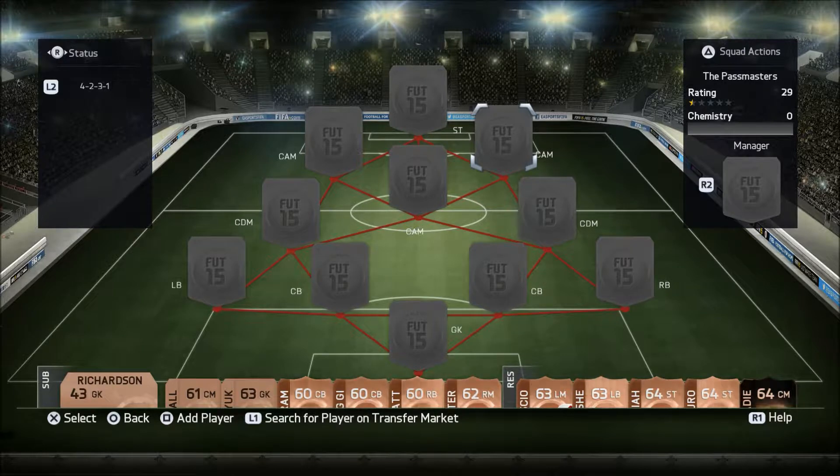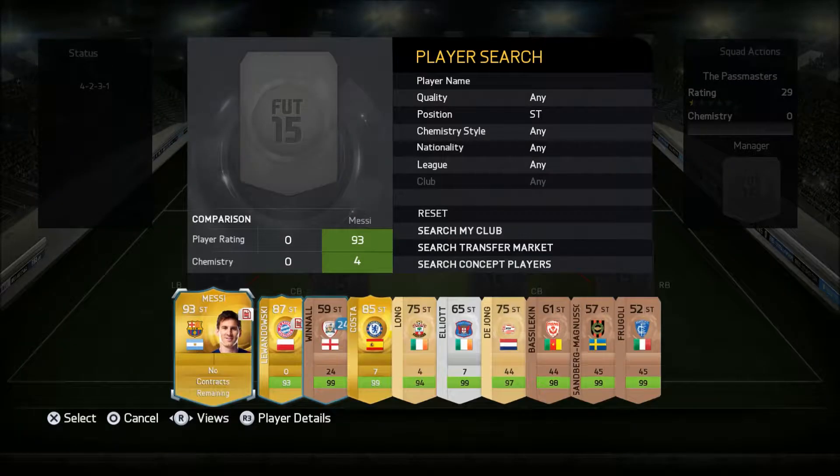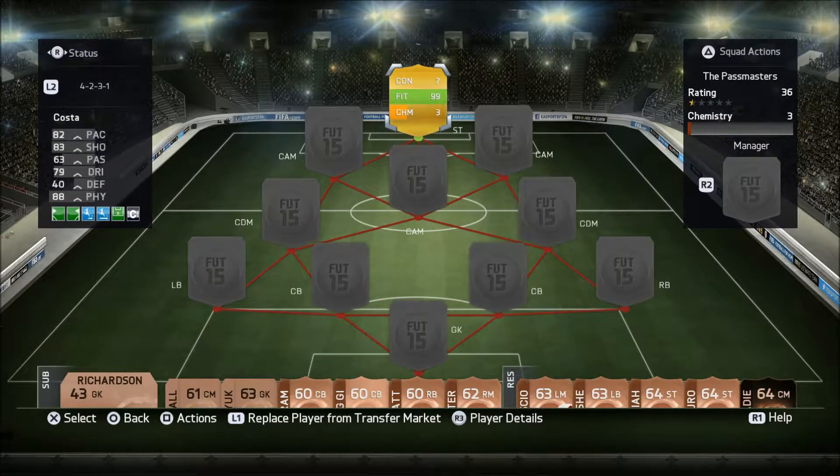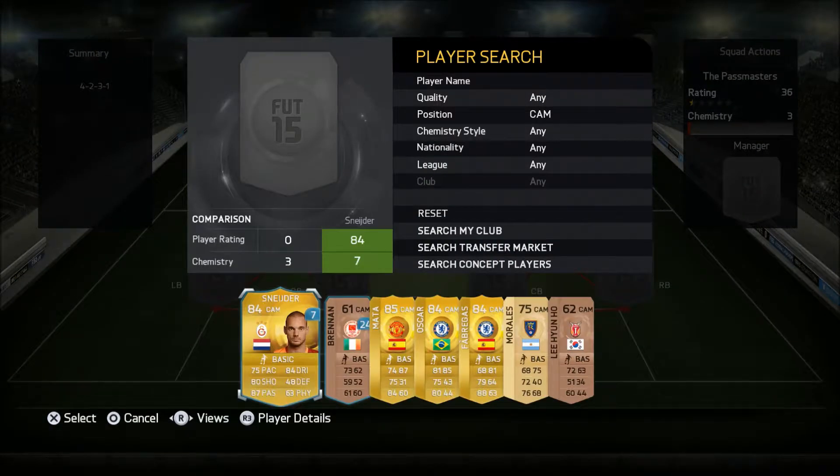Welcome to this squad builder, which is going to be called the Past Masters. We'll start from the top today. At striker we have none other than Diego Costa — 87,500 coins, 82 pace, 83 shooting, 62 passing, 88 physical, 40 defending, 79 dribbling, high-medium work rates. I think he's just a good man up there to hold the ball up.